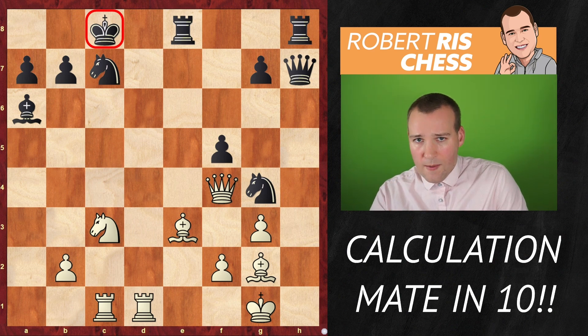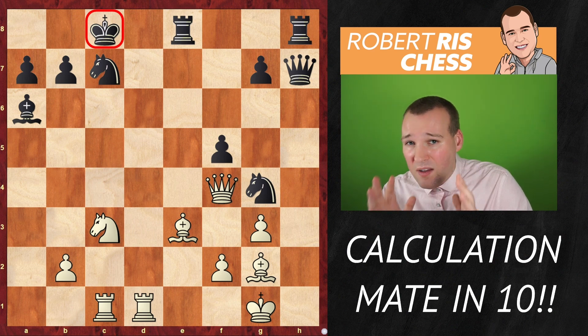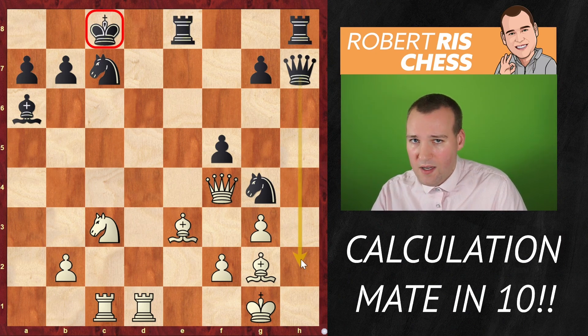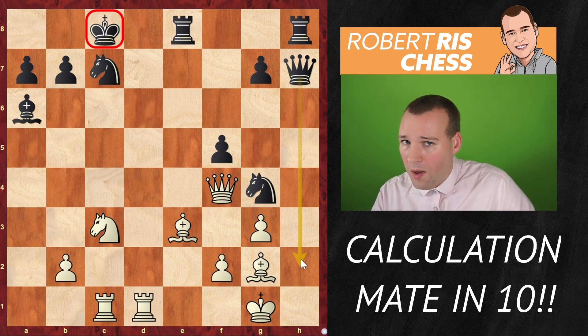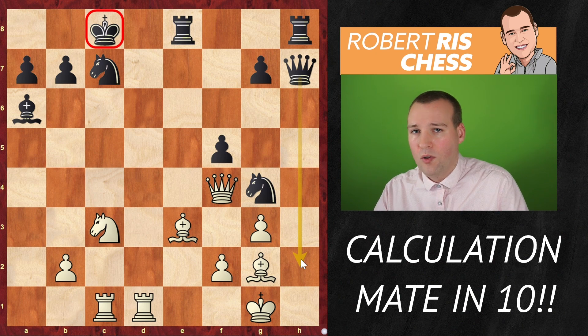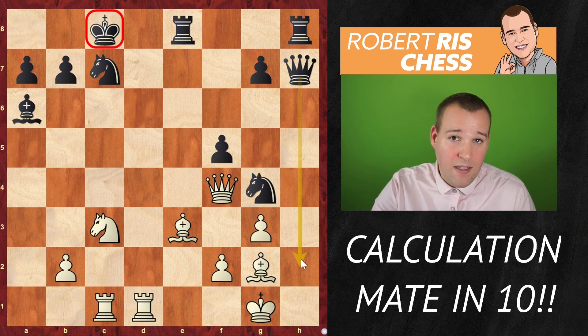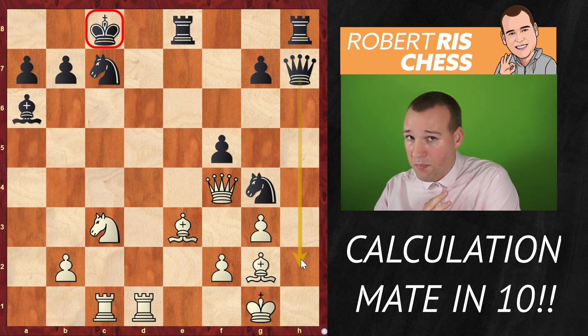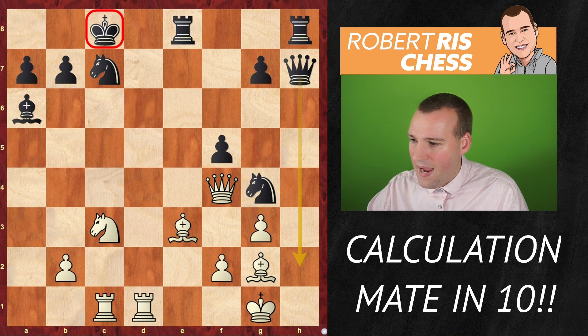We understand now that black has a very big threat. If black were to play in this position, it would just be checkmate. Should white try to defend against the threat, or is there something else white can do? My advice is always: look at forcing moves first. That's what I teach in all my videos — you have to look first at checks, captures, and moves that generate new threats. By far the most forcing type of move is giving a check, because once your opponent is in check, the defender has to react to it. So we are going to look for checks now.